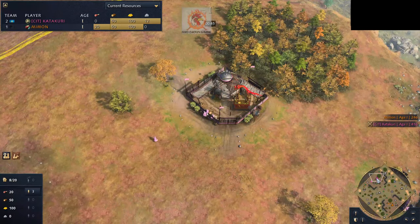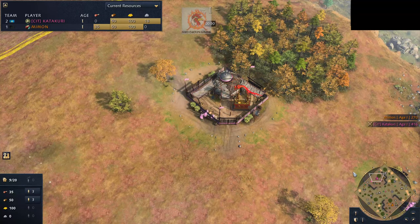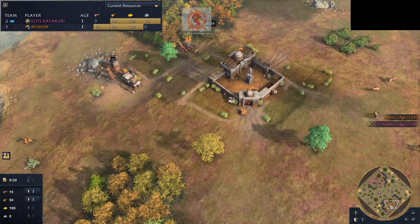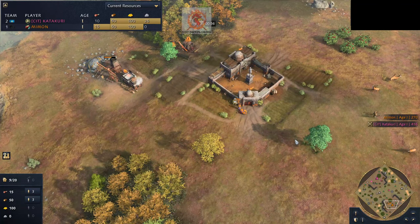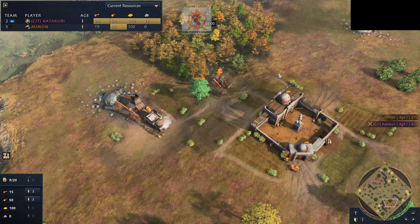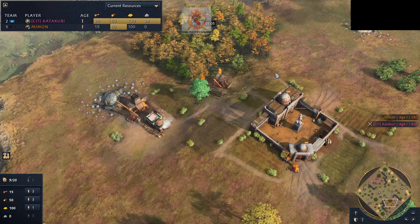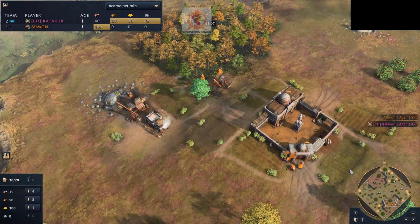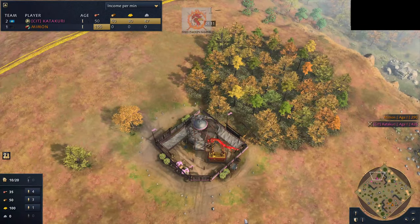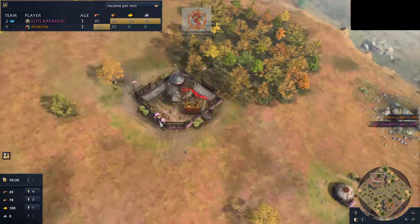I'm really excited to see how these two civilizations play against each other. I haven't played a lot of Mongols on ladder recently, and I'm not really sure what this matchup usually looks like. You just don't see a lot of Abbasid versus Mongols matchups. Keep in mind Mongols did get a buff recently — they now start with a packed Gur, so that will help them out tremendously.